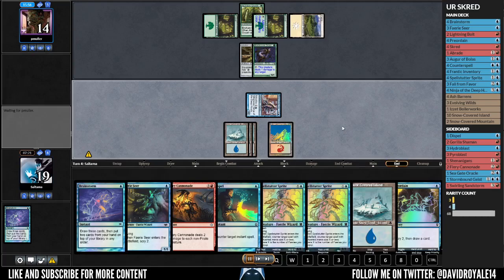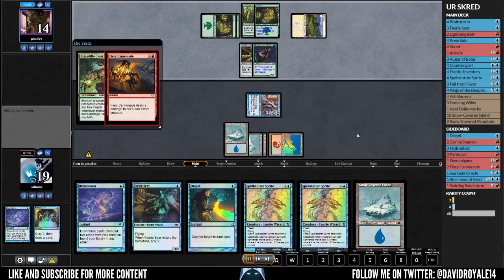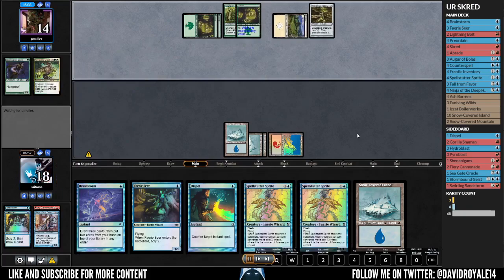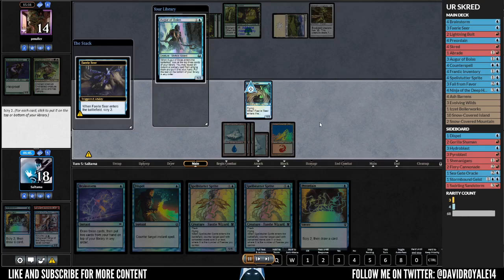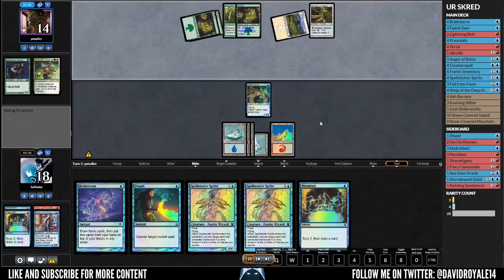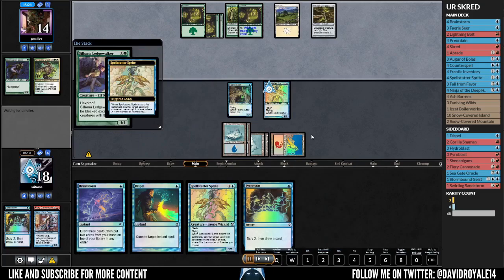I get one more card and now I fire Cannonade, getting rid of the board — I take one damage. He doesn't play any creatures so I'm good. I play Faeries Here and put the Agur on top, with Lightning on the bottom since it's bad in this matchup unless you want to kill your own critters. I counter him because if he manages to equip the Longbow it's pretty much over — and he conceded. That's GG.